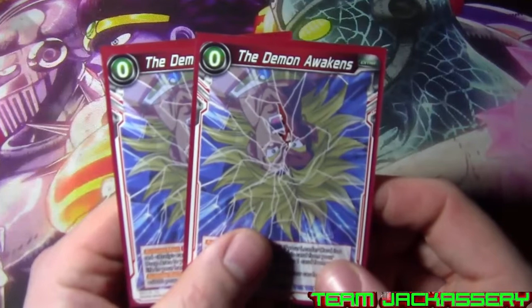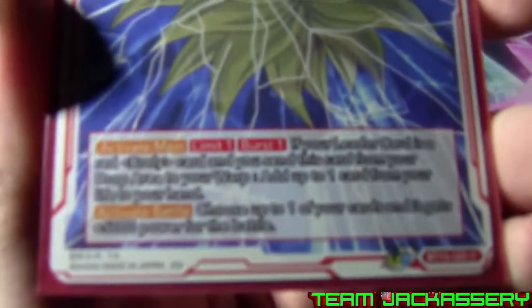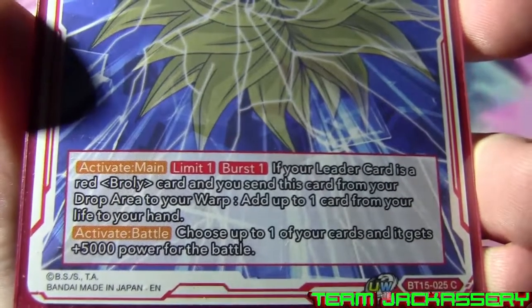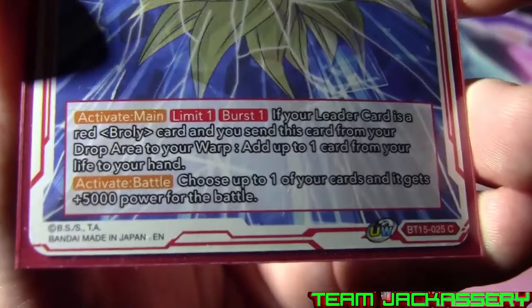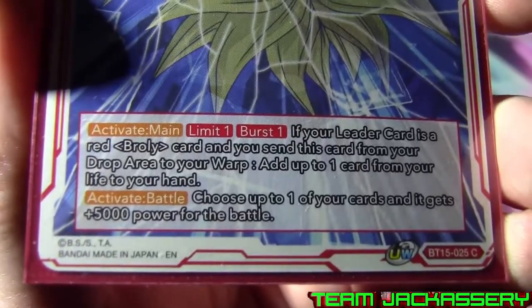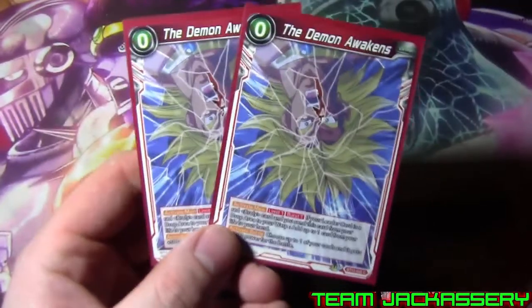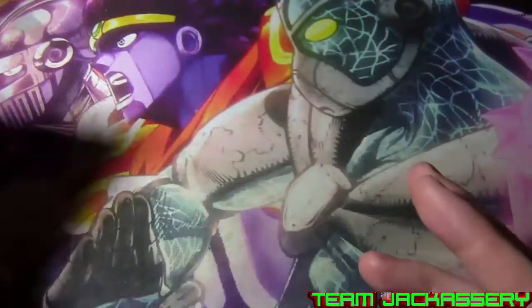Next we run two copies of the Demon Awakens. It is another zero drop. Activate limit one, burst one - if your leader card is a red Broly card, send this card from your drop to your warp, add up to one card from your life to your hand. So a little self-awaken there. Active battle - choose up to one of your cards and it gets plus 5,000 power. So basically it is another Kabba's Awakening, except you get to burst one and you can only activate one. And it is quite a bonus.